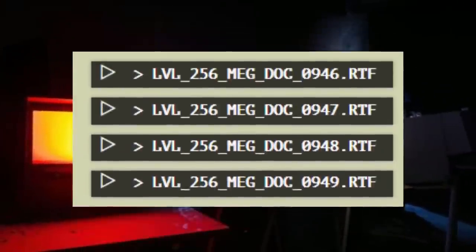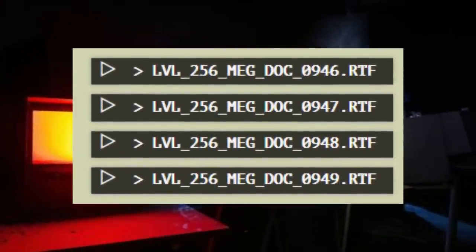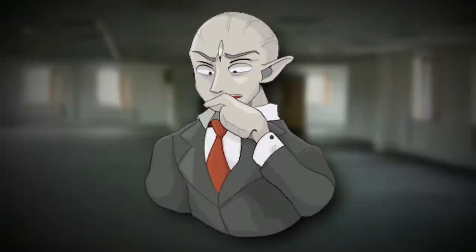So level 256 actually has four different versions of its description on the wiki, and each version is written by the same wanderer as they discover more and more about the level. The deeper the explanations go, the creepier and more disturbing the author's explanation gets.